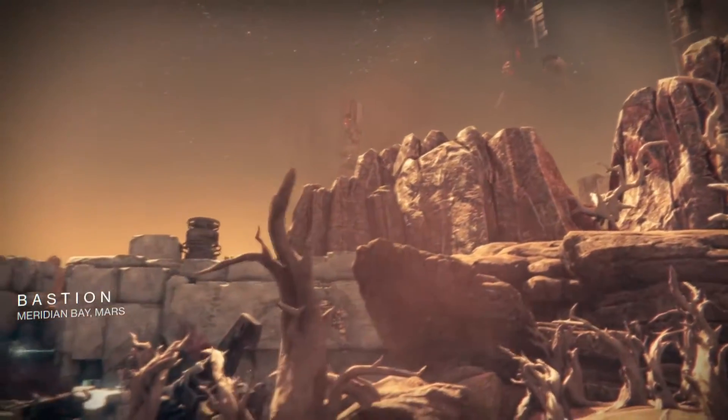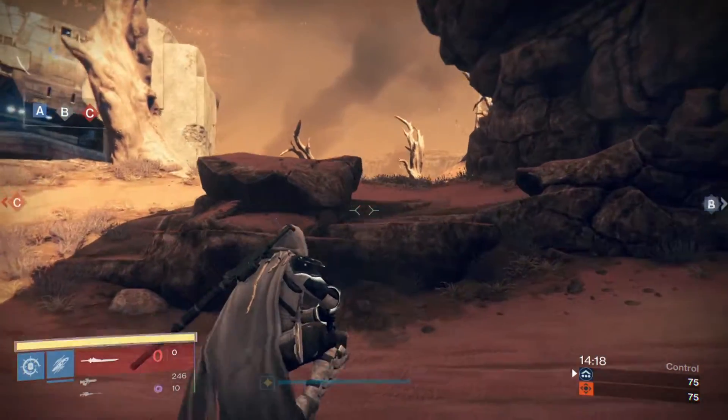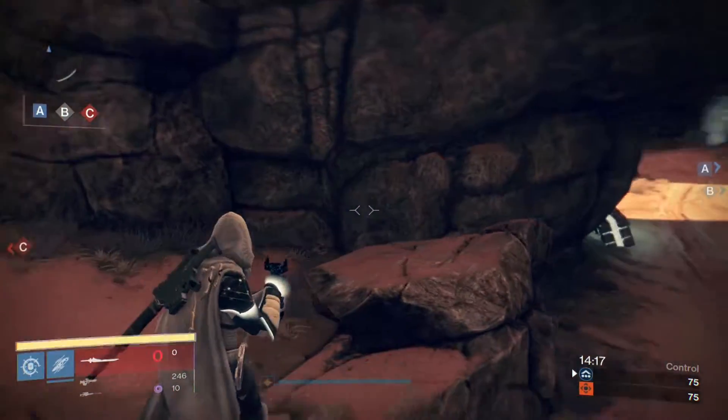The next map is Bastion. On the left side of the C capture point, before you go under the rock archway, the ghost will be seated in the crack of a rock.